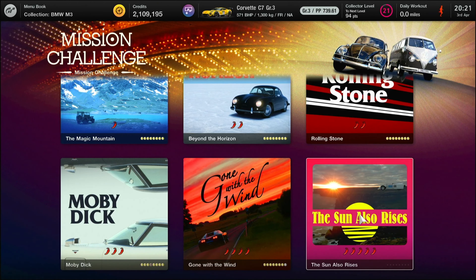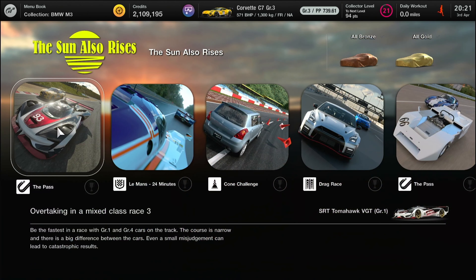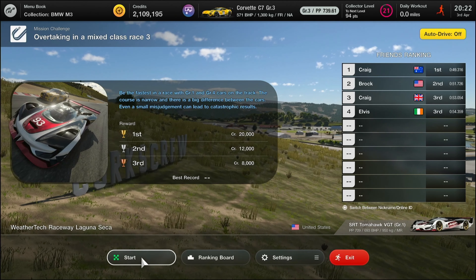Here we are moving on — 'The Sun Also Rises' is the next set of challenges. The first one takes us in the SRT Tomahawk around the wonderful Laguna Seca. The last time we were at Laguna Seca we were in an F1 formula car, which was just awesome. This one is no different — a really capable car and one you should get to grips with quite quickly.